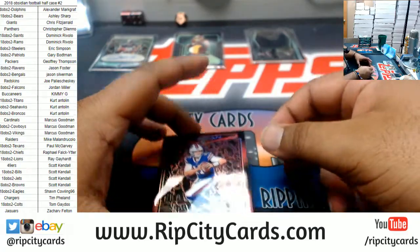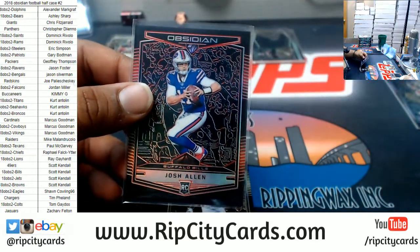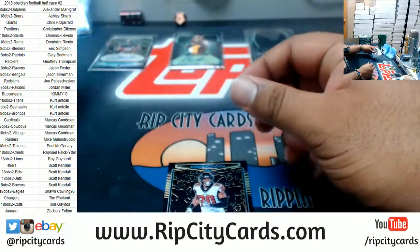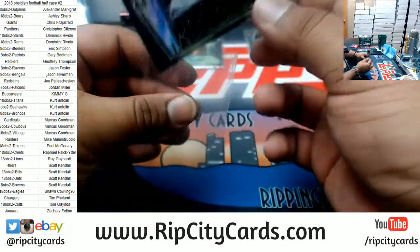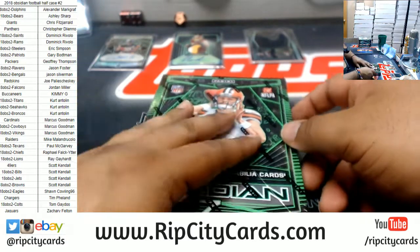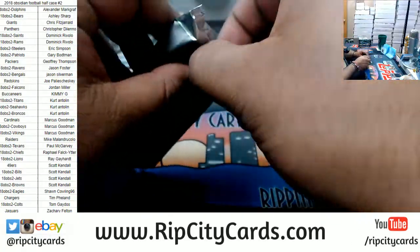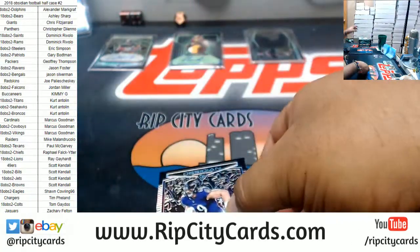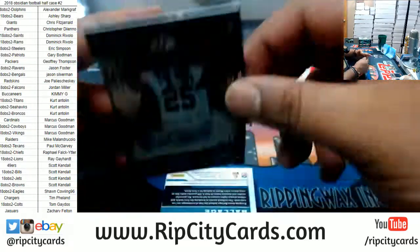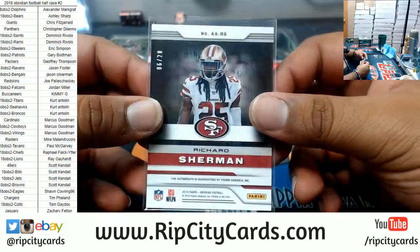Josh Allen of the Bills, rookie card numbered three of five — that's pretty low, I'm going to go ahead and top load that. Isaiah Oliver of the Falcons rookie card, numbered to 250. Mark Andrews of the Ravens, that's to 100. Lamar Jackson to 20 for the Niners — Richard Sherman, the autograph, six of 20, very nice.